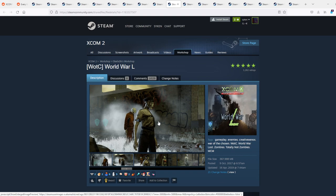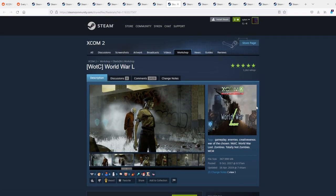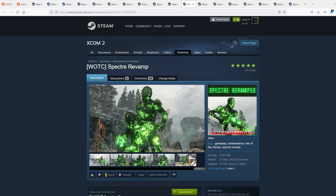Then we got World War Z, which is a zombification of the Losts. Keep in mind they can no longer be headshot. On top of them, you will find not only a very wide variety of Losts but also bigger packs of Losts. On top of that, ABA introduces Boomers and other spawn Losts, so when the Losts arrive it will actually look like World War Z and they will storm through our ranks.